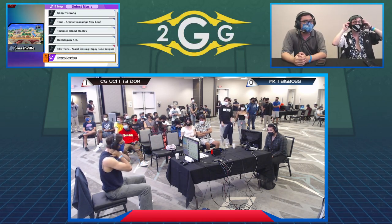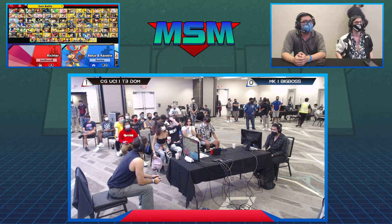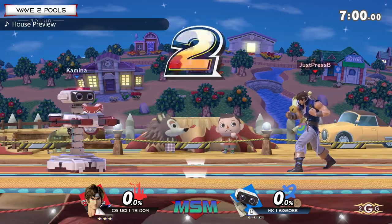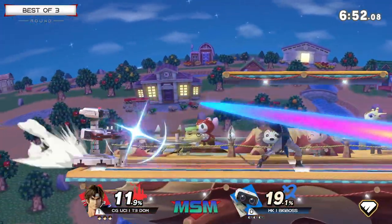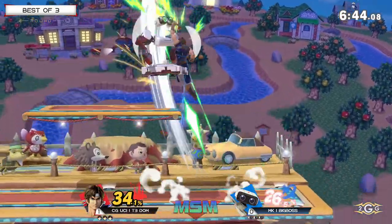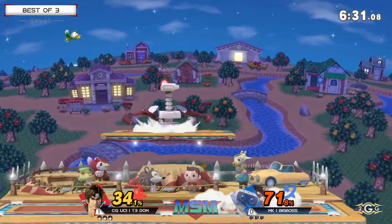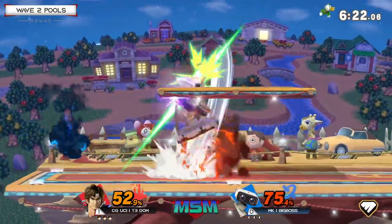Now going into game number two, a little bit of a counter pick — Big Boss is going to take Dom to Smashville. I wonder if he knows this is one of Richter's better stages. The platforms do allow ROB to kind of pick and choose how he's going to juggle him, but Dom being able to throw up a fire and be at jump height at any moment is really good for him. This stage is incredible for Richter specifically because there's a lot of stuff he can do with that top platform covering him. ROB cannot just get a free Nair on your shield — you will get upbeat for that. Tries to land, gets the upbeat. Looks for the down smash but Big Boss unable to capitalize.